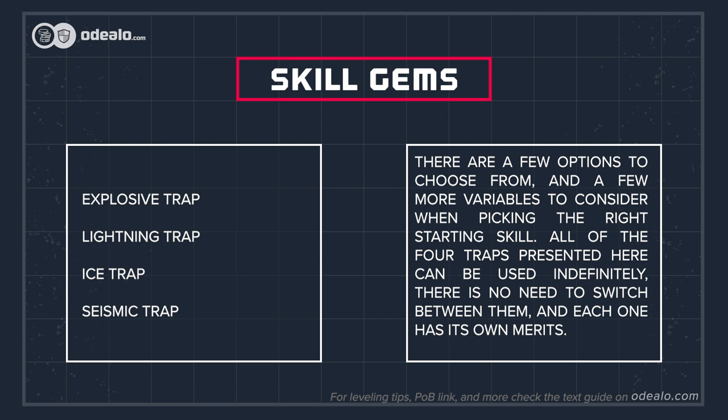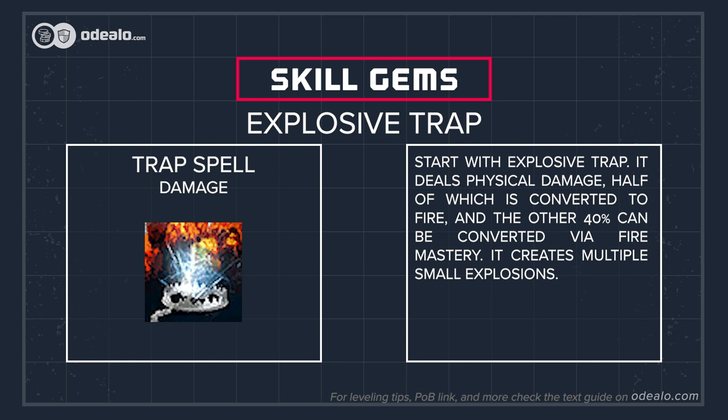There are a few options to choose from when picking the right starting skill. All four traps presented here can be used indefinitely — there is no need to switch between them. Explosive trap is the first trap available, dealing mixed fire and physical damage. At level 12 you're free to switch to lightning trap. Level 28 grants you the ability to use ice trap or seismic trap, the two most popular choices in recent years.